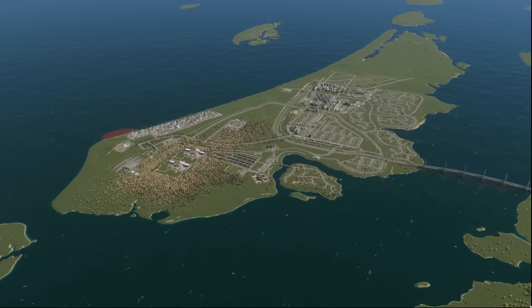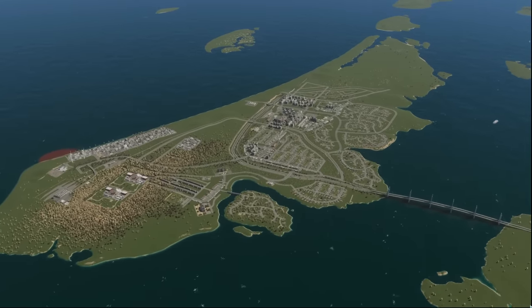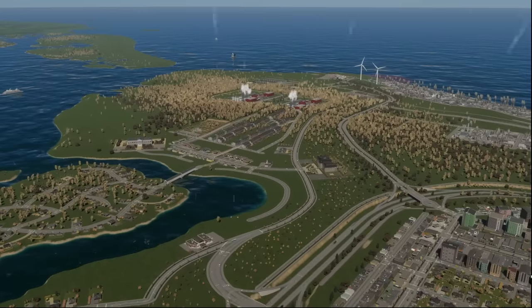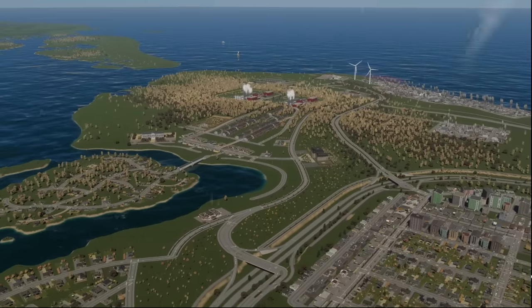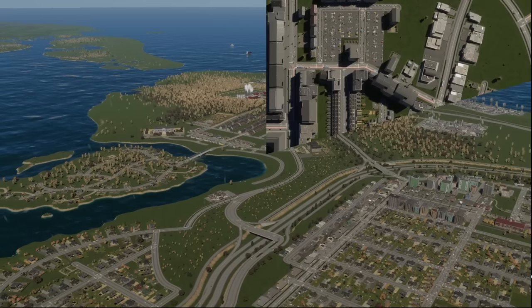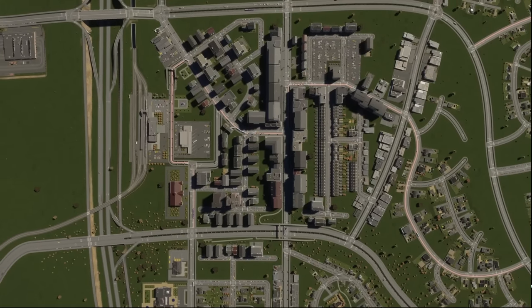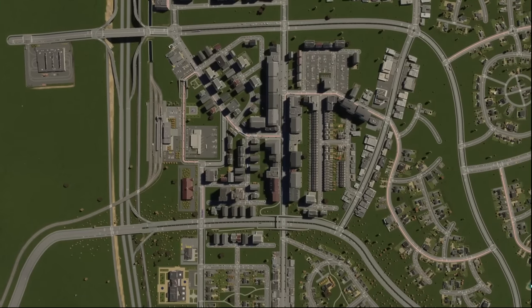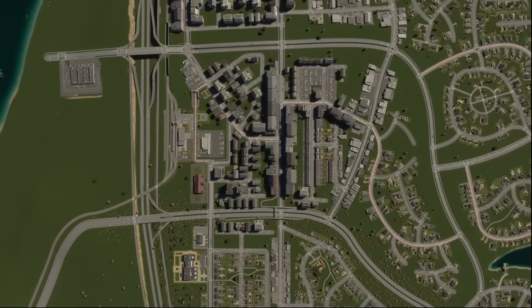When it comes to building the perfect city, it will often fall apart without great planning, especially when it comes to traffic. After all, no one wants to commute 5 hours a day to get to work. And though it's often easy to start out, your decisions in the early game can have a huge knock-on effect in the late game, which is why understanding the concept of road hierarchy is incredibly important in Cities Skylines 2.